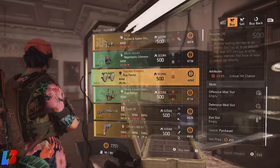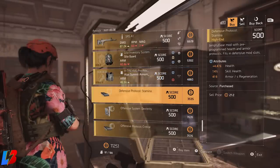Next, we're taking a look at a defensive mod called the Defensive Protocol Stamina. This is actually pretty good because of the 14% skill health — really good for a skill build. Highly recommend this mod if you're trying to put together a skill build, as it's definitely going to help you out.